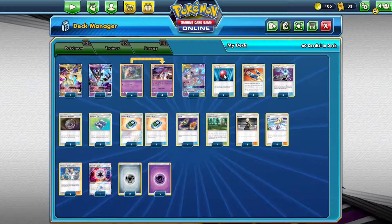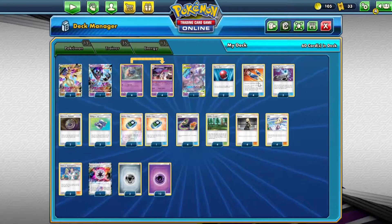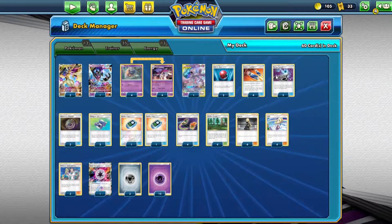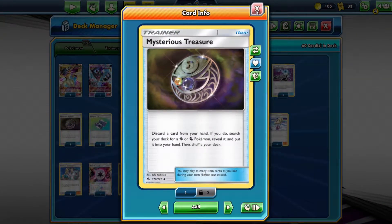We are going to be running only 2 Cherish Balls. I threw in some Custom Catchers now that post-rotation is coming up soon — I think maybe like 2 weeks, I'm not sure when this is going up — just to be able to pull other Pokemon out if we want to hit those instead, or just switch out something unfavorable. Some Energy Spinners. We are only going to be running 3 Mysterious Treasures — I know usually most decks run 4, I only have 3.